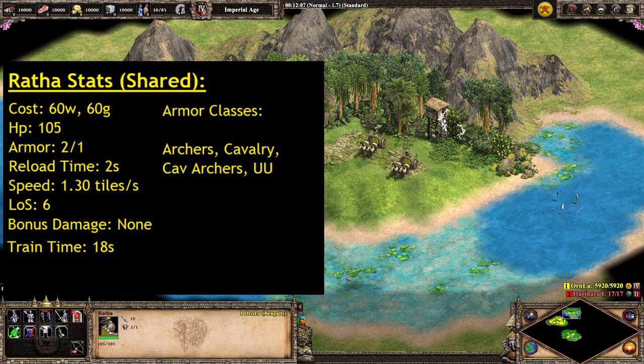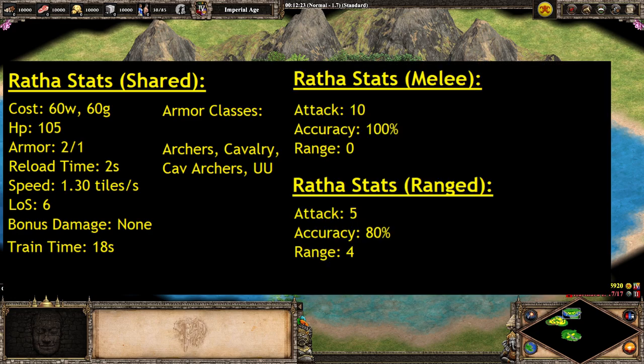Speaking to the differences of the unit, it really just comes down to their attack. The melee version of the Ratha has an attack of 10 — the same as a knight — an accuracy of 100%, and a range of 0, which is the same as every melee unit. It's like a knight, just a little bit worse stats, so they're not going to be as strong in melee combat: slower attack rate, slower movement, though they do have a bit more HP. Still a pretty decent melee unit overall.